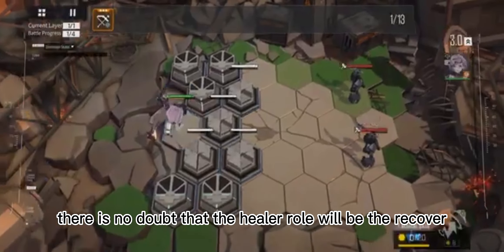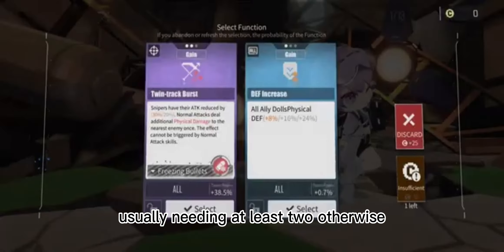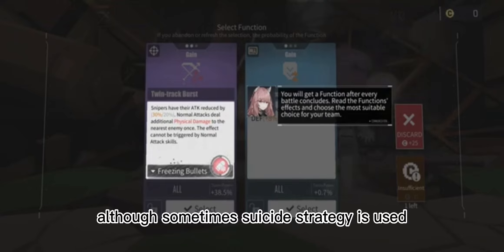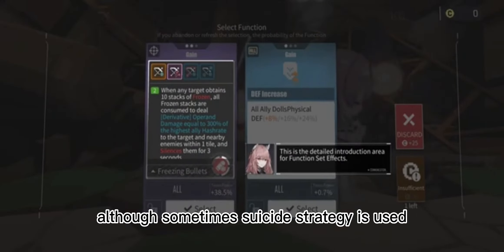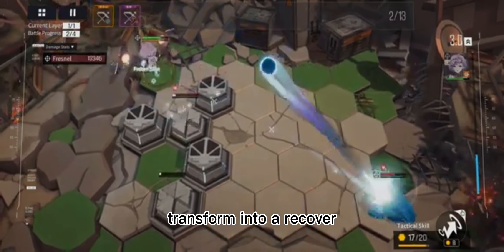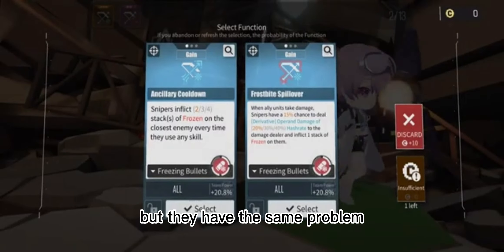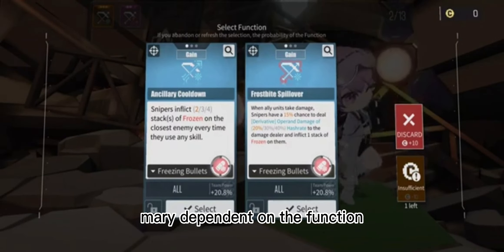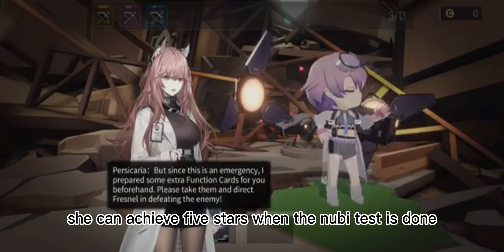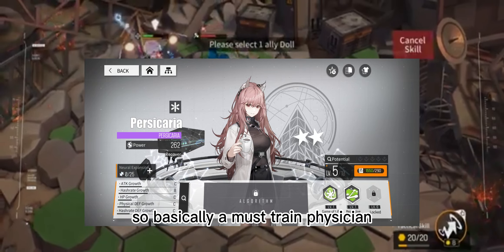For healing, the Recover role is the obvious choice, usually needing at least two, otherwise the pressure on the team will be very large. Although sometimes a supporter with function cards can be transformed into a recover, many non-recovers also have healing skills but are very dependent on functions. The initial 3-star Pascal is very strong — she can achieve 5 stars when the newbie test is done, so she is basically a must-train physician.